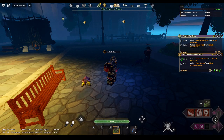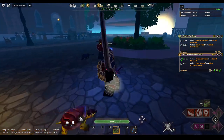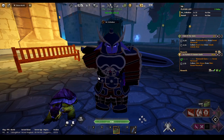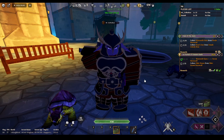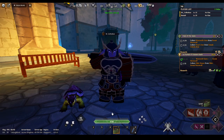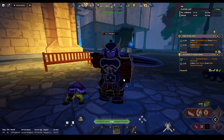Hey guys, welcome back to a new video. Today's video is going to show you how to get a pet and a mount. For this video we're going to call pets 'pets' and mounts 'mounts,' so it's less confusing. Pets are things that will buff you, like give you critical chance or magic power increase, stuff like that — buffs for abilities.